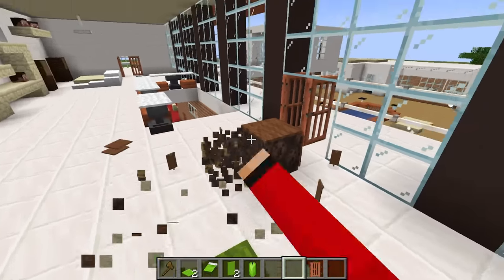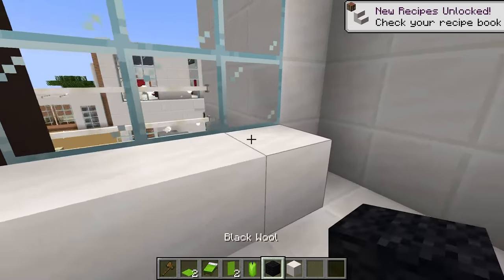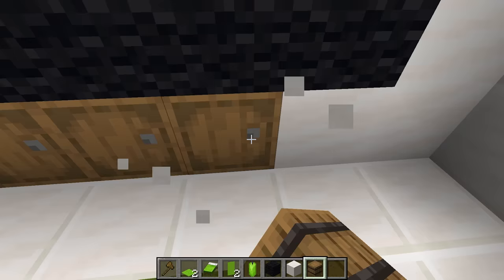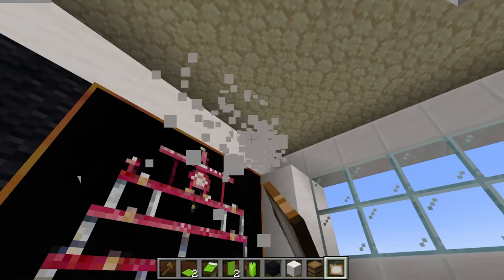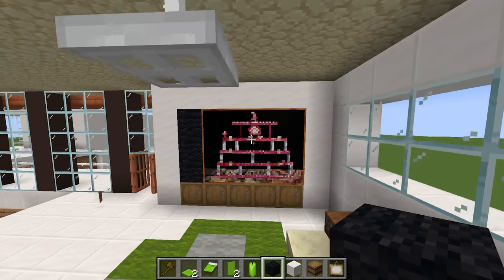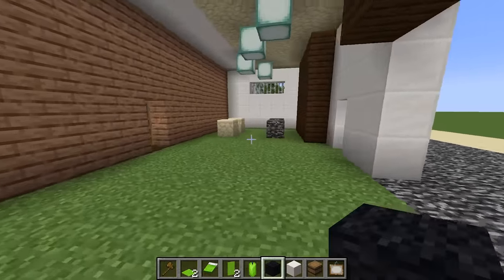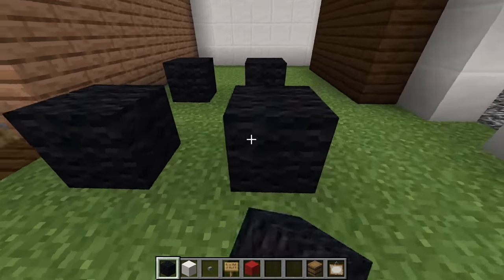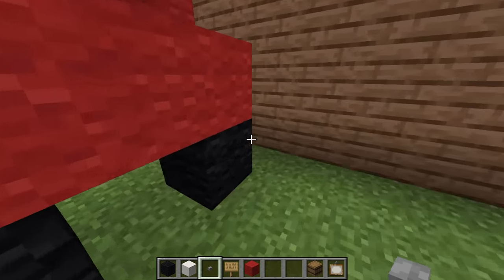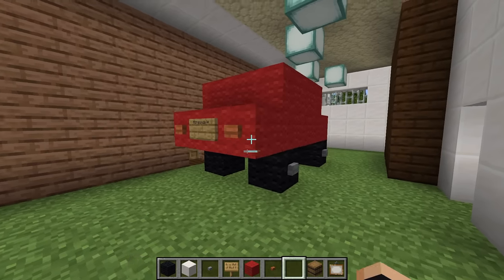It looks kind of boring, so what we should do is add a huge TV right here. Let's remove this couch, get some black wool and smooth quartz block, and start building it. We'll use the black wool as the huge screen and add barrels below the TV so it looks super cool. Now let's add a painting and boom — we're done with the TV. In front of the house there's a garage, so let's build a car inside with four wheels, a body, buttons on the side, and a license plate that says Mongo Mobile.